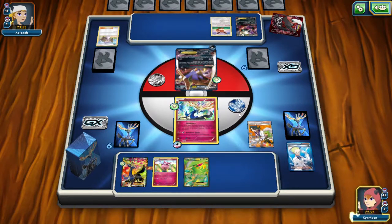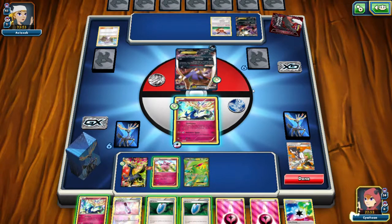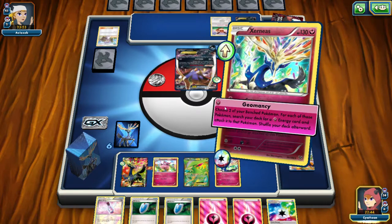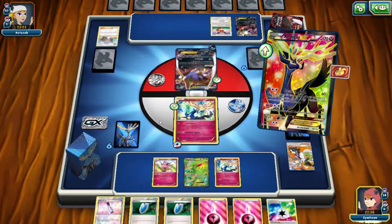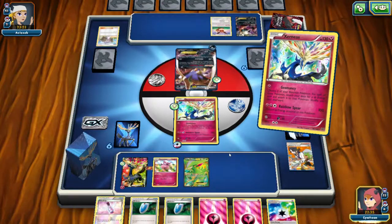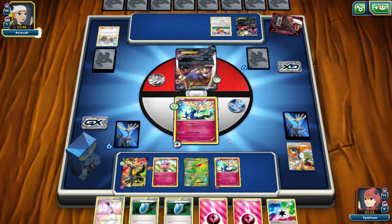I like to put Fighting Fury Belt on the Geomancy Cernius and then save the Muscle Band for Cernius EX. And I'm going to Sycamore on Energy and Colress for seven new cards. It's not really that interesting but it could be worse, I suppose. And I have a Fiat Seeker so I can grab that Colress or Sycamore again later. And Geomancy for an Energy on my Cernius EX and my other Cernius.